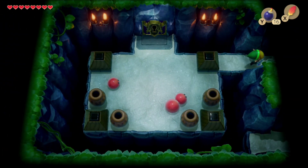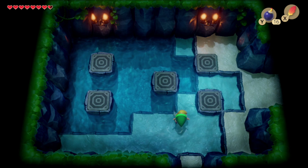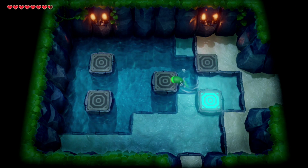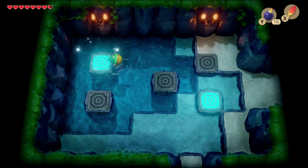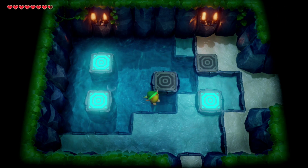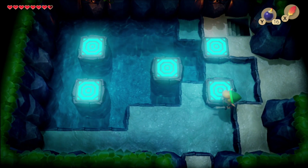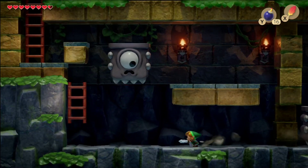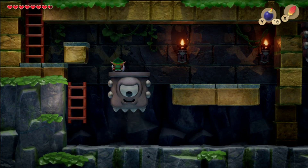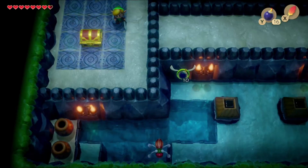We don't have the boss key yet, so let's backtrack. Now that I have the flippers I can do this area I couldn't before. Boss key — wait, no, it's a secret tunnel! That guy doesn't look friendly — he's a murderer! Close one. Alright, now we got the boss key.